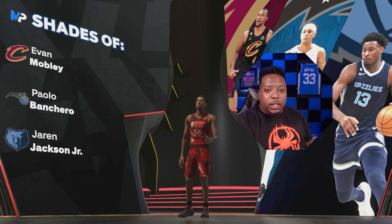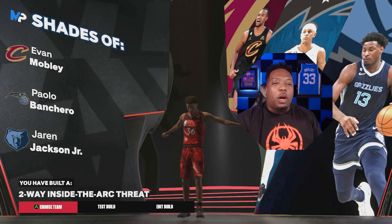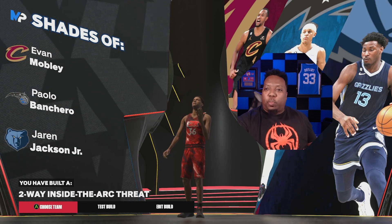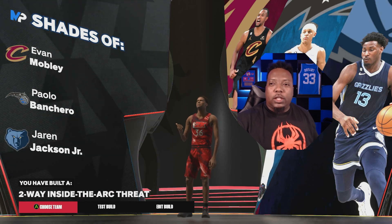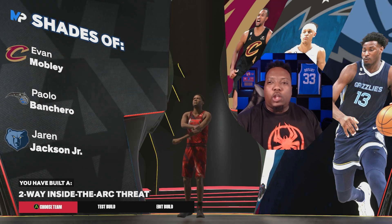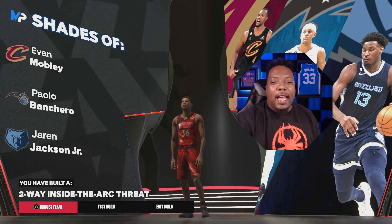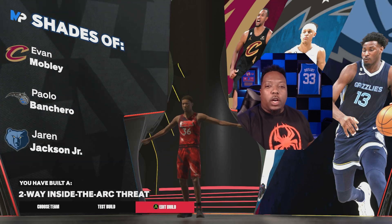Look at the bottom of the screen: 'Two-Way Inside Threat.' People are going to think I'm an inside build until I get out there with my 77 three-ball and start spraying threes. I was shooting lights out with a 77 three-ball in 2K23 on my seven-foot-two Victor Wemby build — icing with him, shooting 50-60% from three. Now I got it on this build with a name that makes it look like I can't shoot.